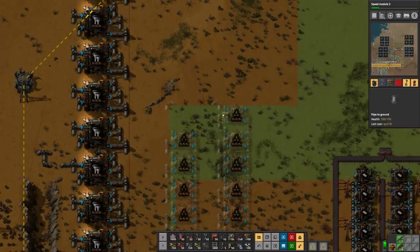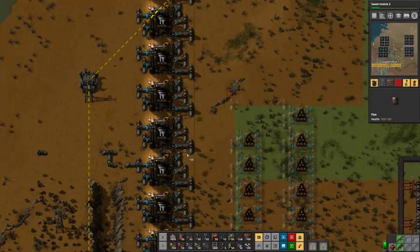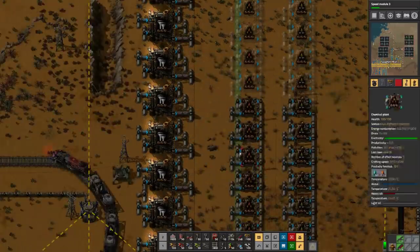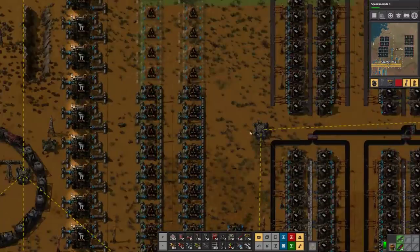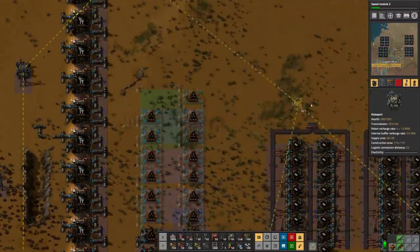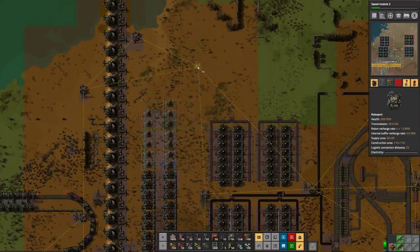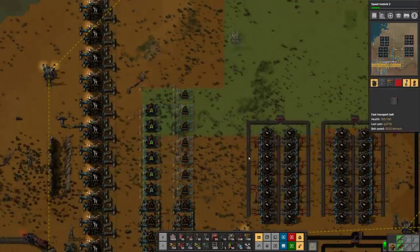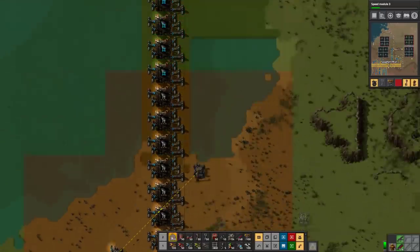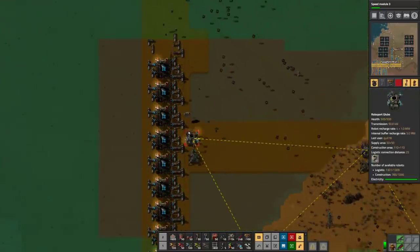There you go — that should keep water going in there. And you clearly have construction bot overlap, but I'm still going to put you down for logistics overlap over here because it'll make me feel good. A little bit of this. Modules will get delivered in all these places too, which is all fine.